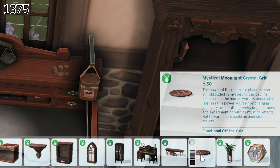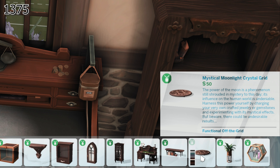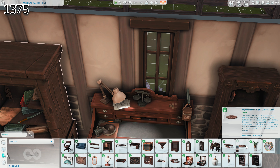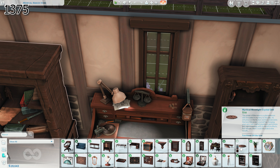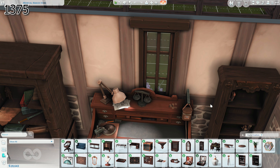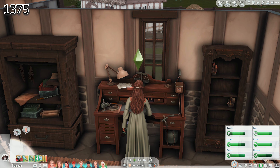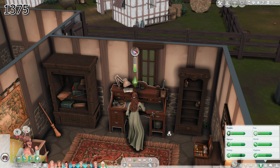Mystical Moonlight Crystal Grid — the power of the moon is a phenomenon still shrouded in mystery. Its influence on the human world is undeniable. Harness this power yourself by charging your very own crafted jewelry or gemstones and experimenting with its mystical effects. But beware, there could be undesirable results. That's cool — and it does work off of the grid. That's really cool. I'm not going to get it, though — I don't know that they would use it in this time.